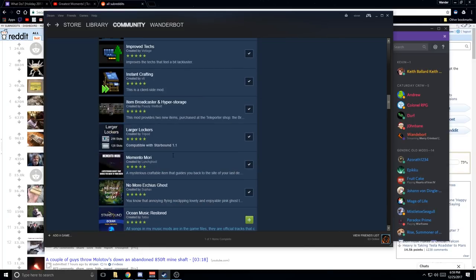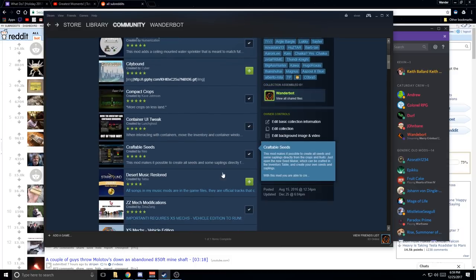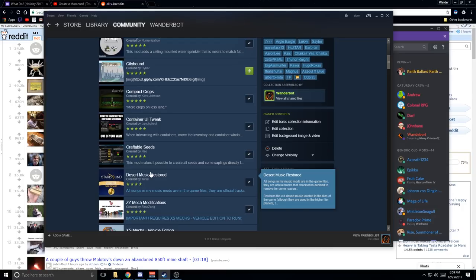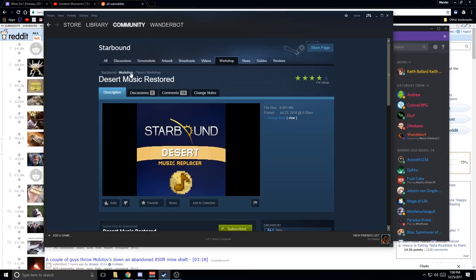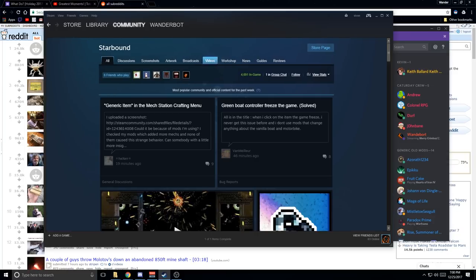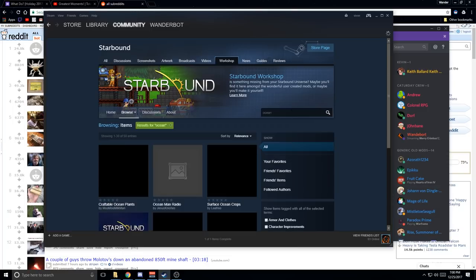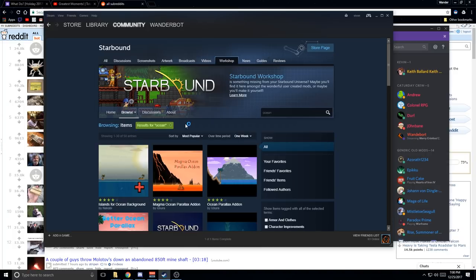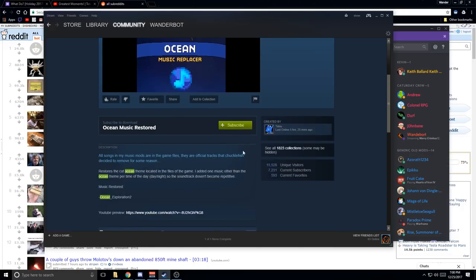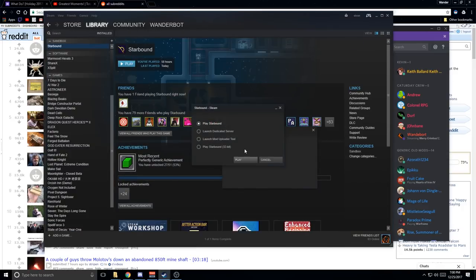Do I have them now? That's 'Slow Hunger', that's 'Desert Music Restored'. Let me search — if I search 'ocean', will I get it? There it is — 'Ocean Music Replacer'. Because I really love the music for this game and it's kind of weird that whole planets just don't have any. I guess I'm just gonna have to find the area again — it doesn't take that long.